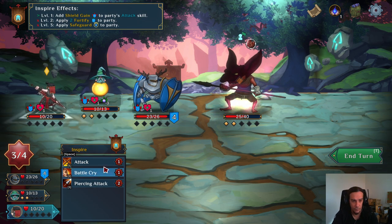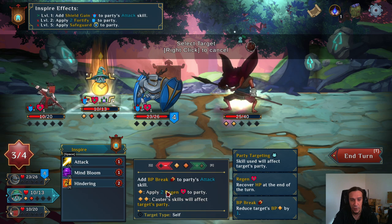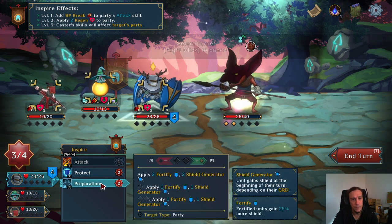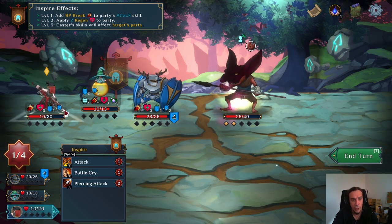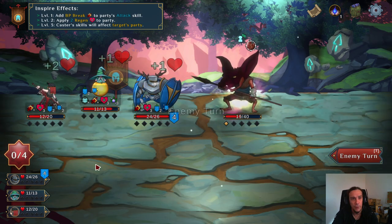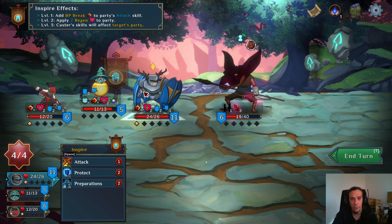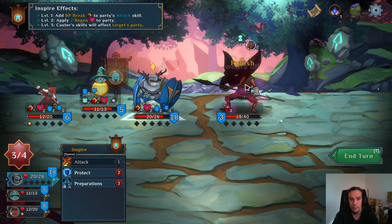What's the inspiration of the mage? Apply regen — caster's skills will affect the target's party. Let's see how preparations works. This enemy has thorns: thorns deals piercing damage and gets halved whenever it triggers. Let's apply some punishment to that enemy, then apply might beforehand — this time I'm going to do what I wanted to do last time.